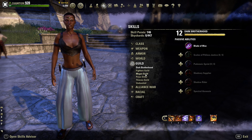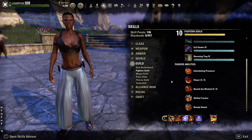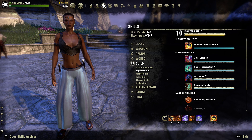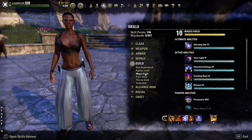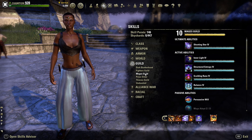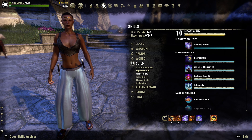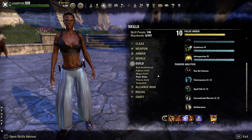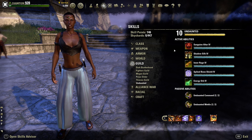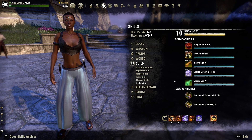For Mages Guild, Fighters Guild, Psijic Order, and Undaunted, I take all the ultimates, active abilities, and passives for each one, giving more access to skills for different situations and roles. For Undaunted specifically, every single one of those abilities is a synergy — whether using Inner Rage to taunt as a tank or Energy Orb to give resources to allies. The Undaunted passives are really good: one gives 4% of your resources back when you activate a synergy, and another increases your resource pools by 2% for each type of armor you're wearing. Since we wear 5 medium, 1 light, 1 heavy, we get 6% back.